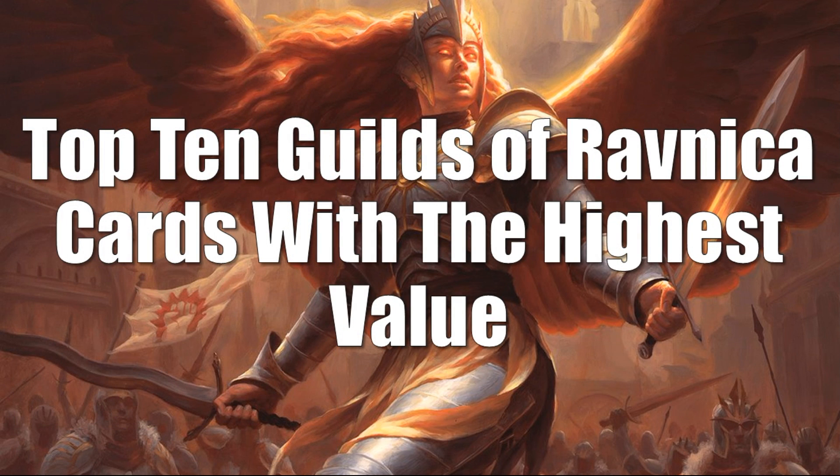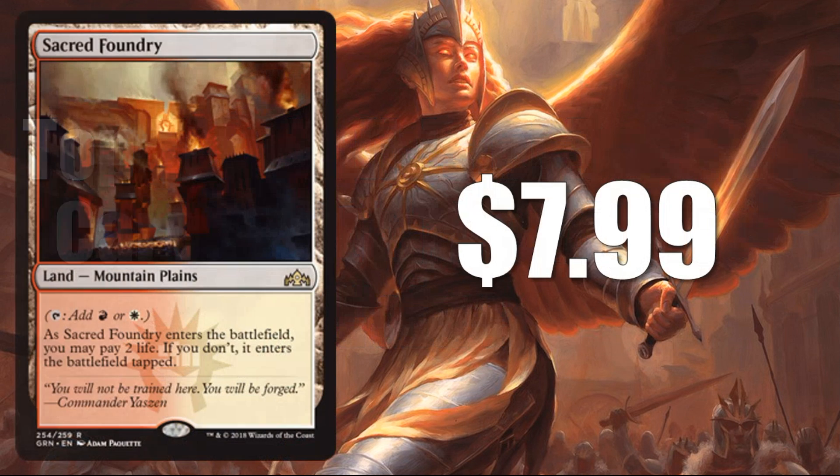Let's go on to the top 10 Guilds of Ravnica cards with the highest value. Number 10 is Sacred Foundry at $7.99. No surprise — we're going to see three of the five Shocklands on our top 10 list today. Sacred Foundry has actually been moving in the last 24 to 48 hours, mostly due to a lot of brews coming out for Standard revolving around Boros — Boros Aggro builds, Token builds. A lot of players are taking that color combination seriously. Will it pan out in Standard? Time will tell, but this card is pretty hot right now, and you can't go wrong with Shocklands.